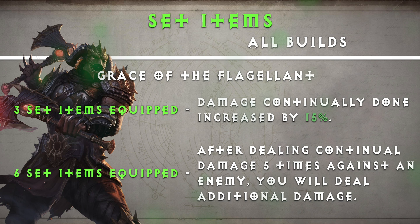Now let's take a look at the set items. The best set for Barbarian is Grace of the Flagellant — by far the Barbarian's best PvE set. You can use Whirlwind as your main damage skill and deal loads of continual damage to enemies. For the three-set item bonus, damage continually done is increased by 15%. For the six-set item bonus, after dealing continual damage five times against an enemy, you'll deal additional damage.